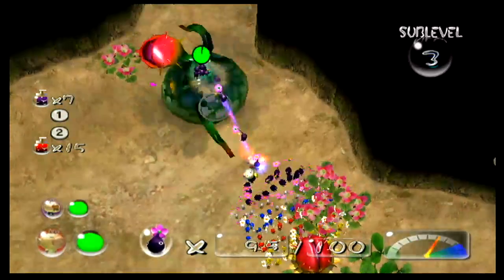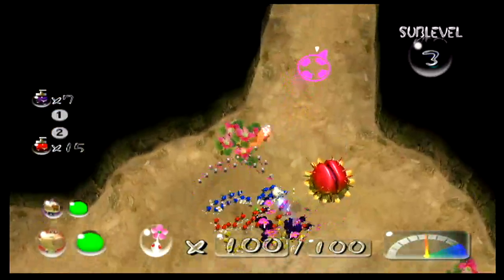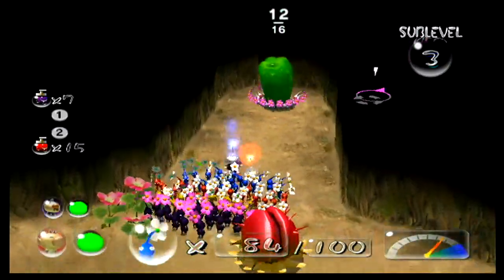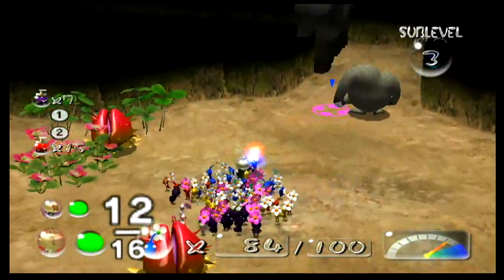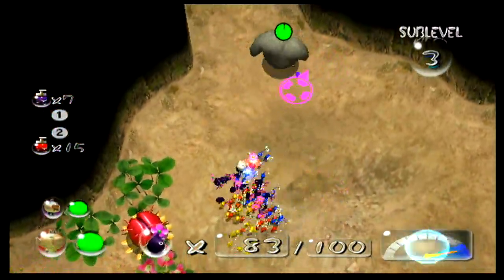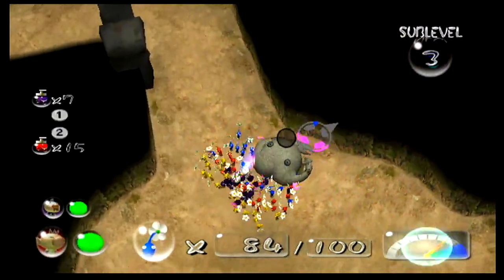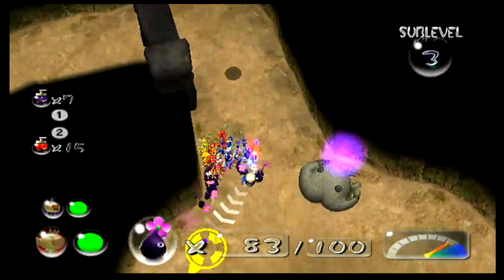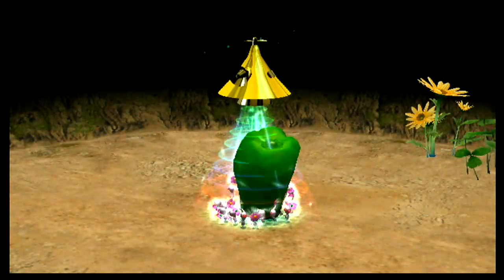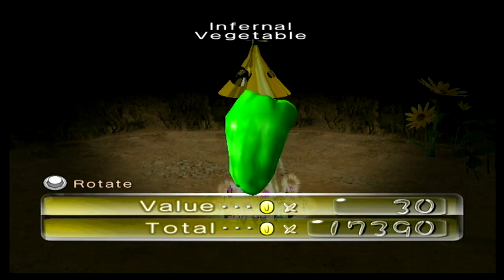Oh shoot, a real rookie mistake. And now we've got a white Pikmin that's deflowered. Alright, just gonna wait — you never know. Wait, I just realized — go white Pikmin! And now the white Pikmin is flowered. Seems to be treasure somewhere. I kind of wish you didn't throw all my Pikmin over there. Name: Infernal Vegetable.